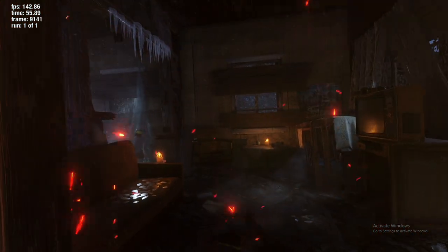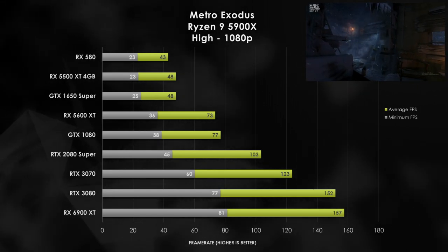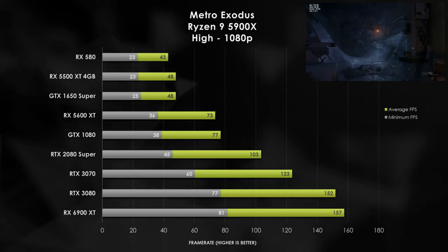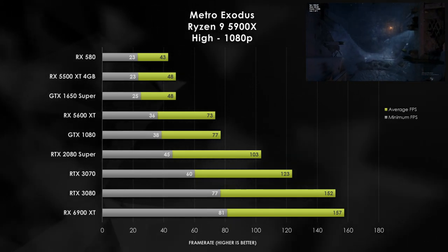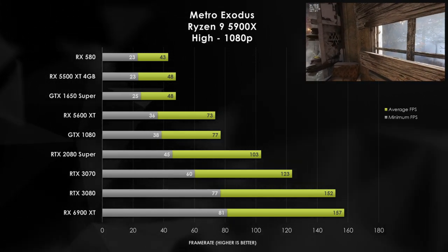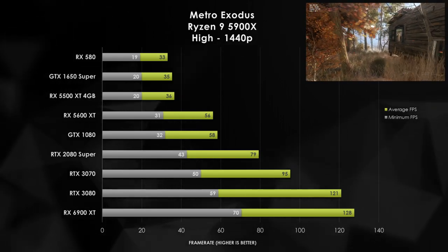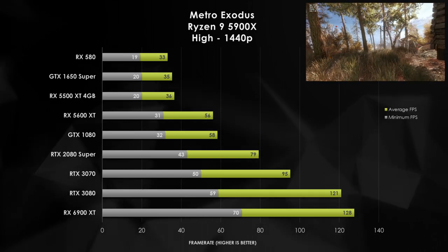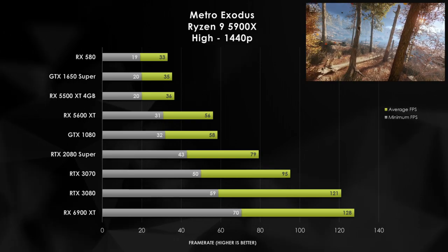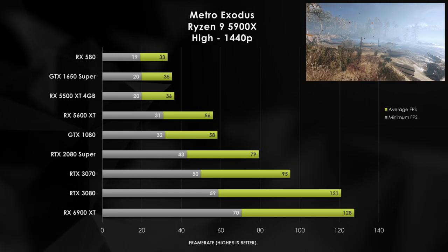Metro Exodus is heavy on the frame rate, and we see all of the low-tier graphics cards unable to hit 60 FPS even at the high detail setting. The RX 5600 XT and the GTX 1080 do manage to hit 60 FPS, while we do start to see the RTX 3080 and 6900 XT appear to be hitting some sort of bottleneck. At 1440p, you're going to need a pretty beefy graphics card to hit 60 FPS — our RTX 2080 Super manages to do just that. Unfortunately, the GTX 1080 and 5600 XT fall short by just a bit, so maybe adjusting quality settings will get you past that threshold.